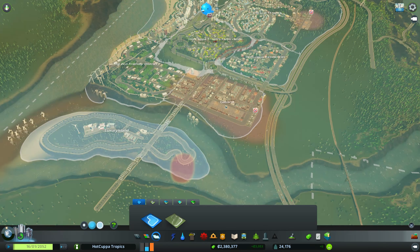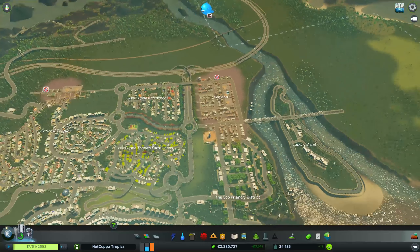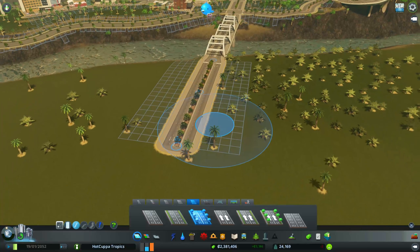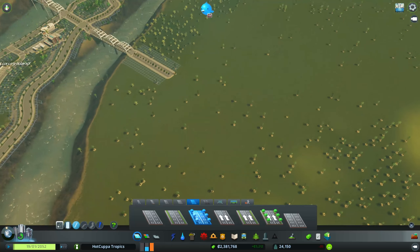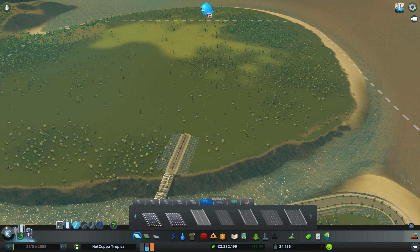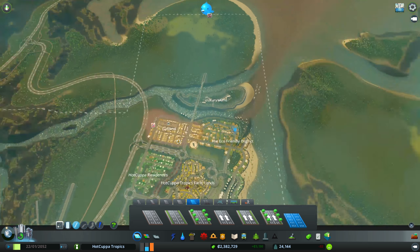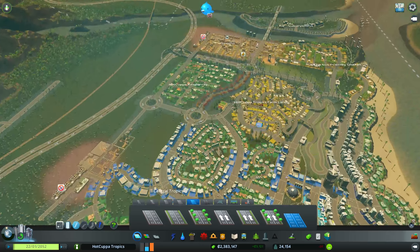We don't have a residential demand but we do have demand for commercial and industrial, so we could start building a commercial area over this side. We're going to need a huge roundabout — a customized one. Let's go for an eight-lane road. This is going to be our second biggest roundabout so far — actually it's going to be the biggest junction in the city.